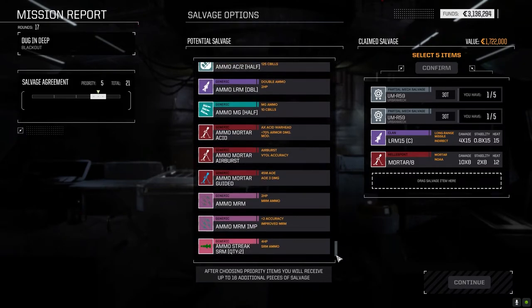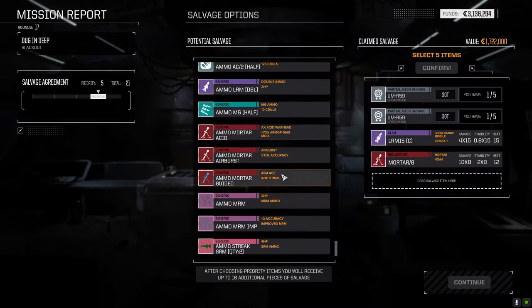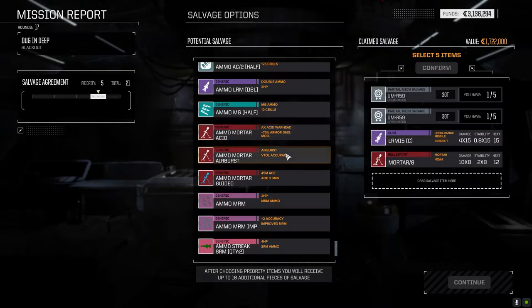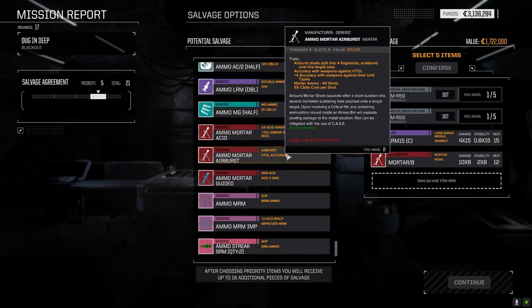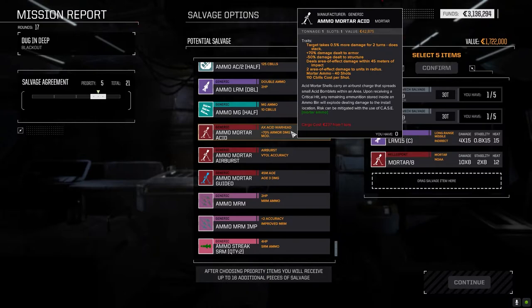Do we have FASCAM? We've got acid - which we don't have any of - airburst, I think we've got a lot, and guided, but we don't have any. Acid is probably better though - target takes 0.5% more damage for two turns and it does stack. It's still pretty low extra damage, but it does a lot more damage to armor. The idea is: use the acid ammo first to open them up, then switch to airburst - I always feel like it does more because it's hitting more locations. Then you switch to something else right after you strip the armor.